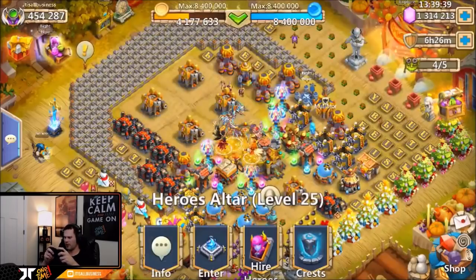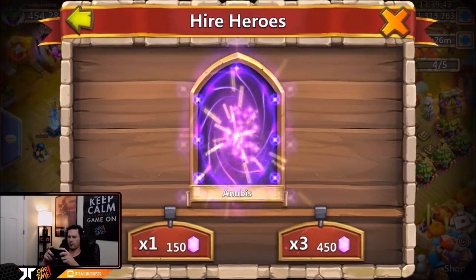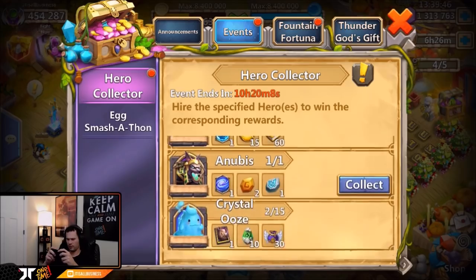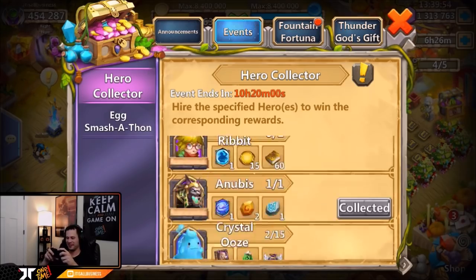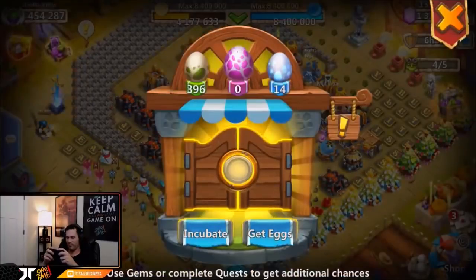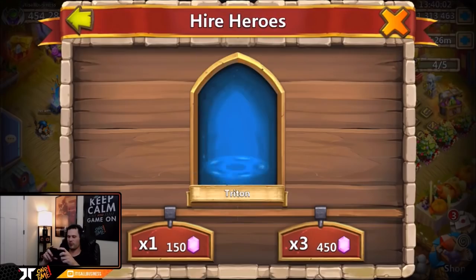Let's just roll regular now. I've got about 14,200 gems, so we'll call it 14K. Did I really just get an Anubis? That was nasty — we'll take that! I wasn't even expecting to get an Anubis; that was straight craziness. All right, we got an Anubis already, no doubt, not bad boys.